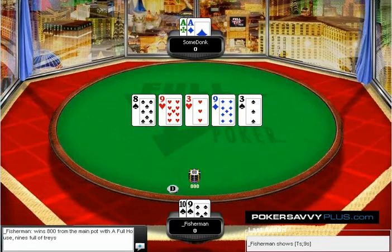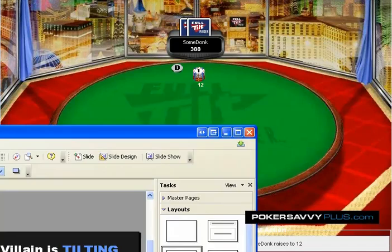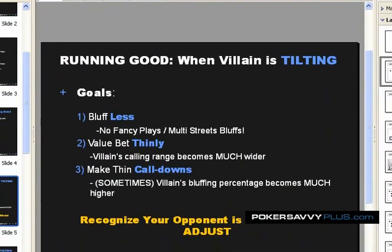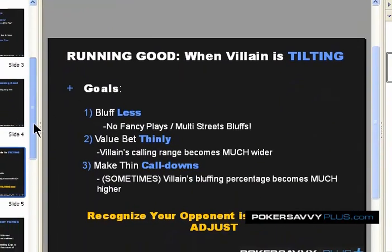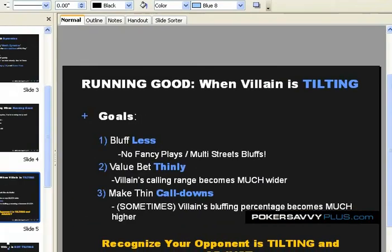Very next hand, we have ace-queen suited in the big blind. He re-stacks 400, and we have 799.50. I think it's fairly likely that someone could be tilting a hand like this, particularly after getting bad-beaten on the very first hand. So we re-raise with our ace-queen suited and he shoves. Under normal conditions, not super happy about our hand here. I think at high stakes this is still a pretty standard all-in regardless of the situation. At low and mid stakes, not so much — I might even fold here if I was playing 400 or below. But given that we just stacked him and he could be tilting and pushing with a way wider range than normal, we call.